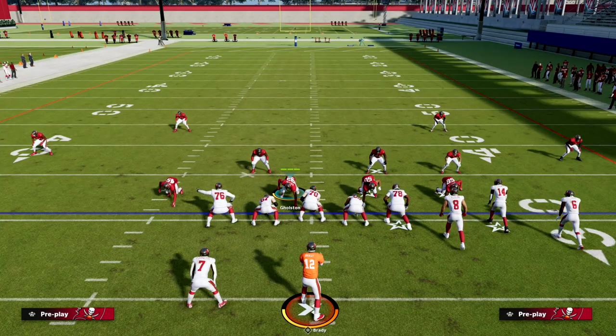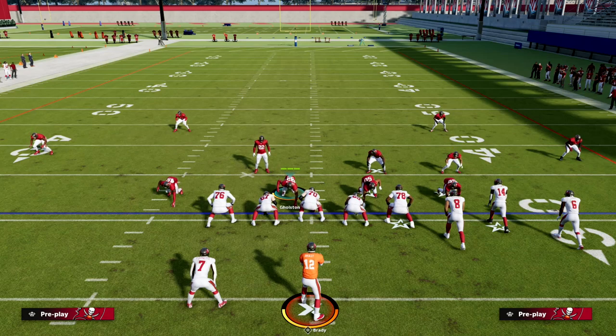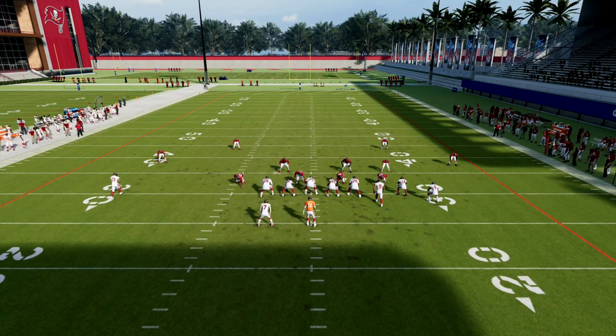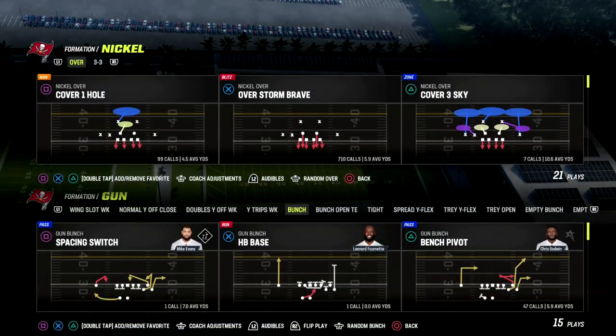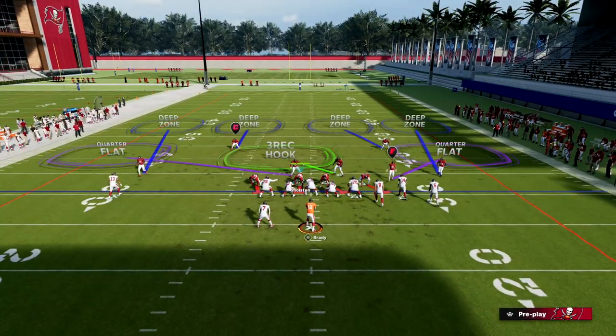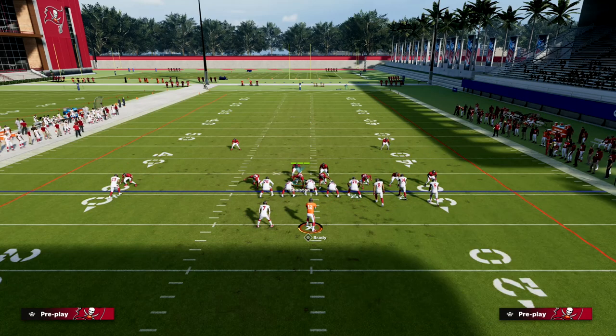I still hold that match is the best of all worlds when it comes to defense because it combines zone and man coverage. So we want to figure out how to run match and be effective against bunch. If they know you're in match they're going to set up a match beater. One of the ways they'll do that is through clear out, especially if they're in Washington. So here's the gist of a basic match beater you're going to see.